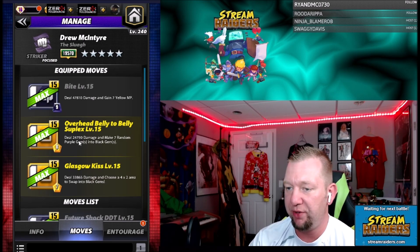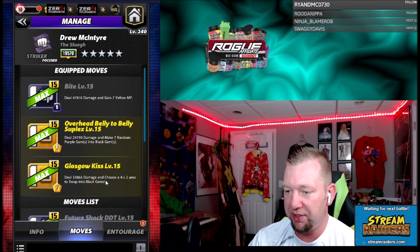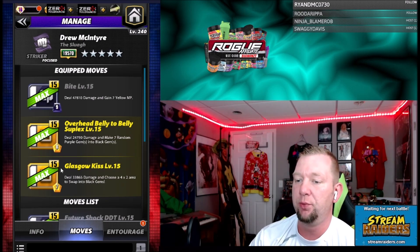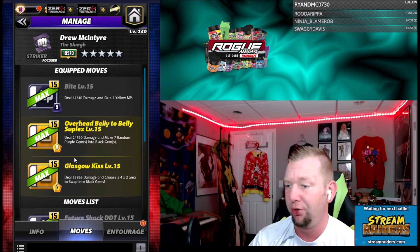Then we got double yellow moves. The Overhead Belly to Belly — 8 charge, deal 24,000 damage and make 7 random purple into black. Then we got the Glasgow Kiss — 7 charge yellow, deal 33,000 damage and choose a 4 by 2 area to swap to black gem. So that'll recycle the Bite. The Bite will fill up your yellow MP. You do it all over again. Looking pretty good there.